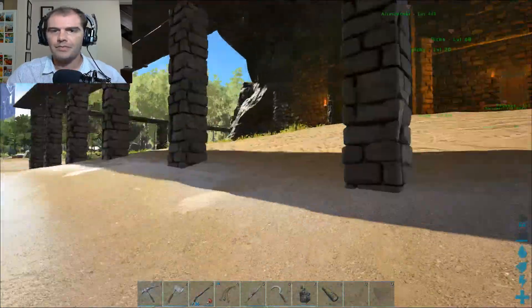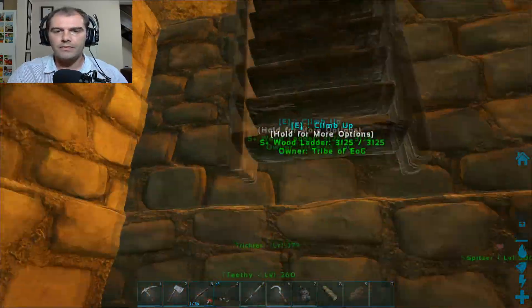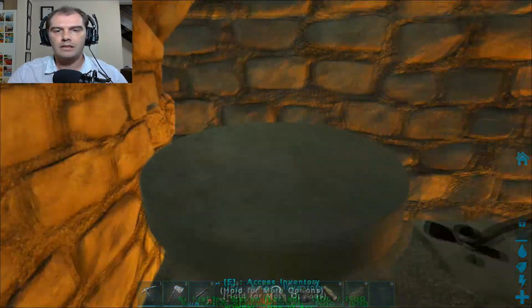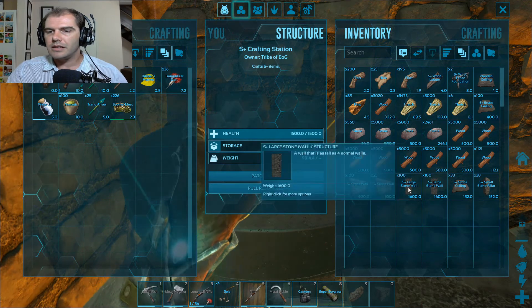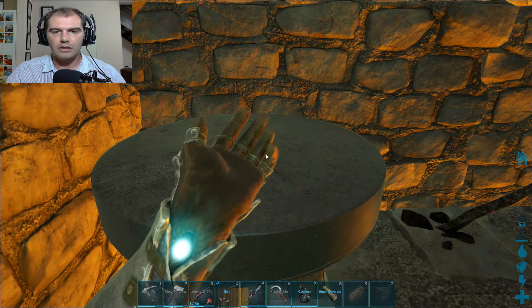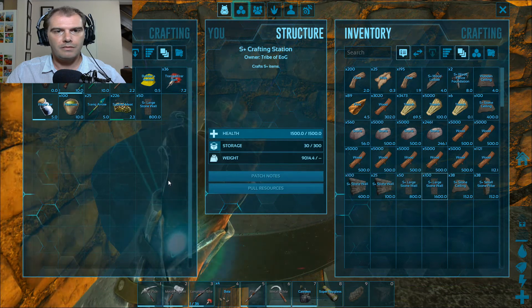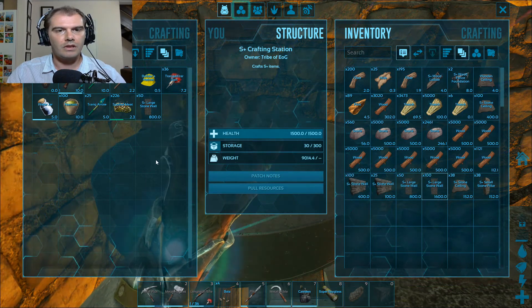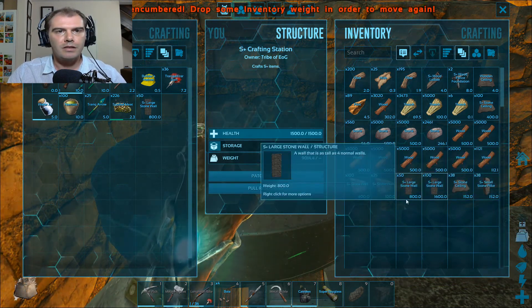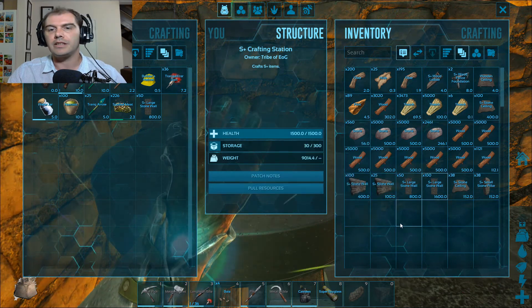We grab from the S+ crafting station — there are some large walls, the four-high S+ walls. Nice, you can start slamming them on top. Let's see how much I can carry as I go along. Looks like I can carry quite a few actually. I can only get 25 pillars, 25 ceilings. It seems like my stacking mod isn't working anymore — oh wait, no, it just caught up actually.